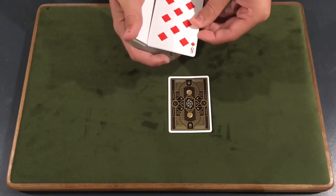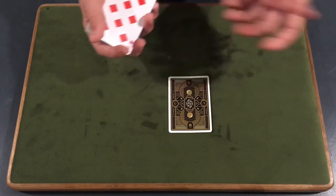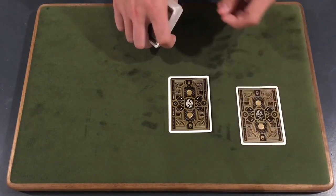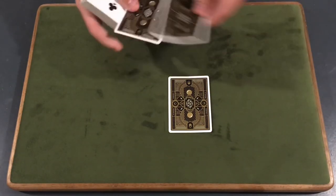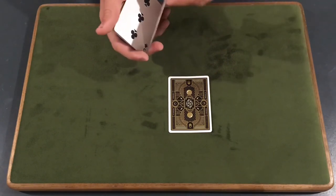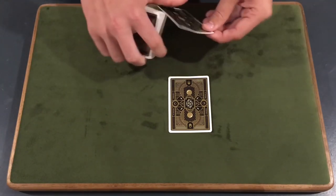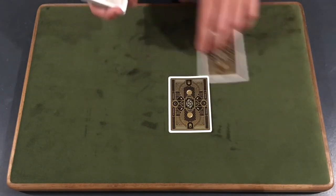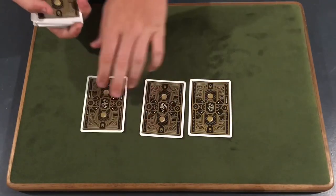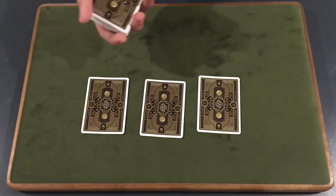Now say 'if that wasn't your card, that means this card — the Eight of Diamonds — wasn't your card either.' You have to move very fast here, because if you take too long they'll realize it is their card. Get a break under two cards and perform a double lift — flip both cards over — then do a wrist kill: take the top card, hide the other card while flipping over the deck, and place that card to the side. Then take any random third card and say that one wasn't their card either.